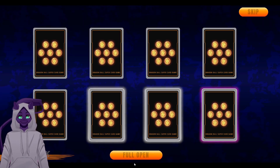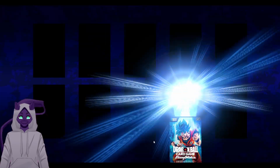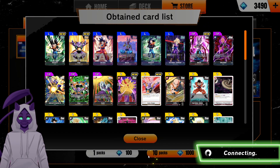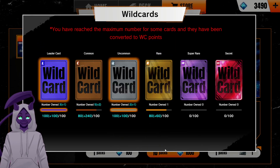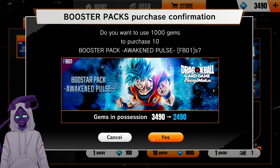I don't need more Goku Blacks — that's the problem. I'll take that Cooler though. We do need Ginyus. We're getting good amounts of wild cards though, so that is at least somewhat promising.